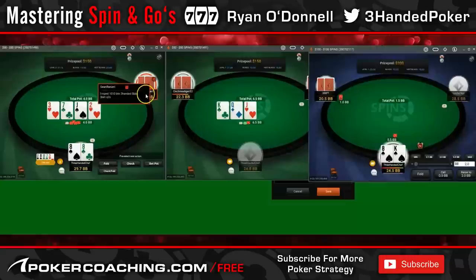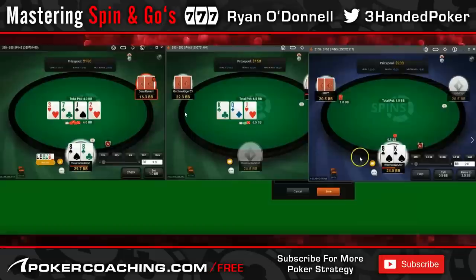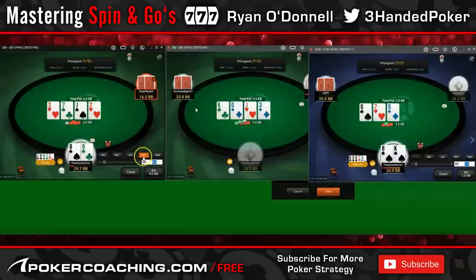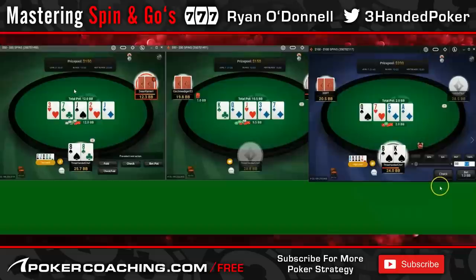Definitely should be taking notes here. We can now free-bet jam a lot preflop against his opens — as wide as ace-x offsuit. If someone shows me jack-5 off in their opening range, I would jam like ace-2 offsuit preflop. I'd play like someone playing heads-up.